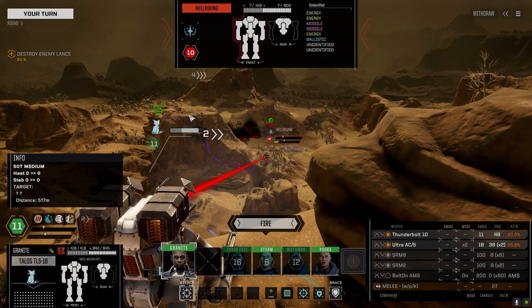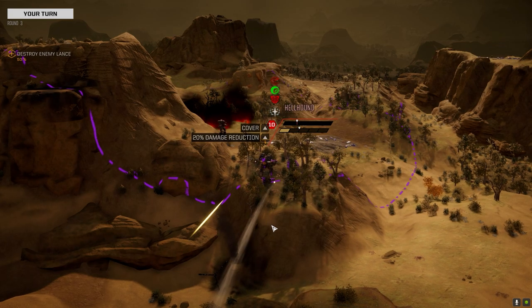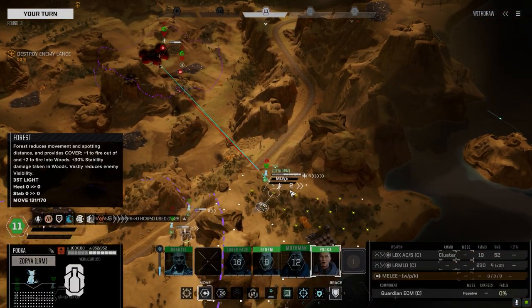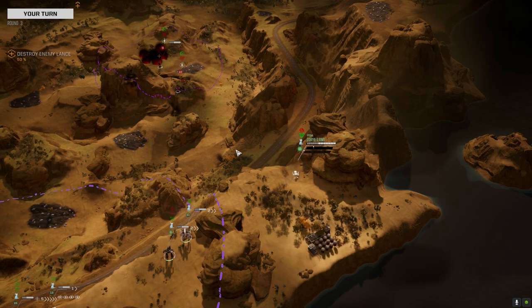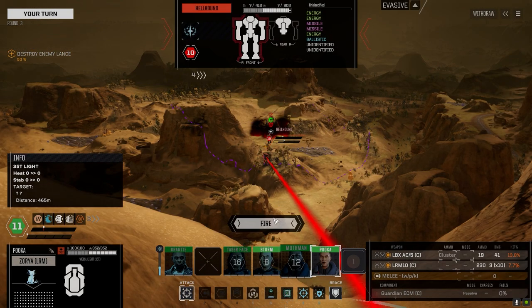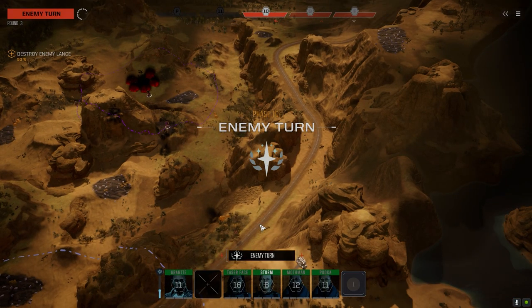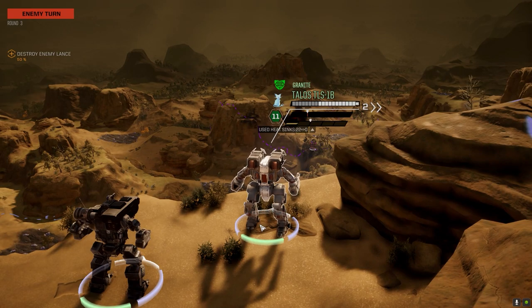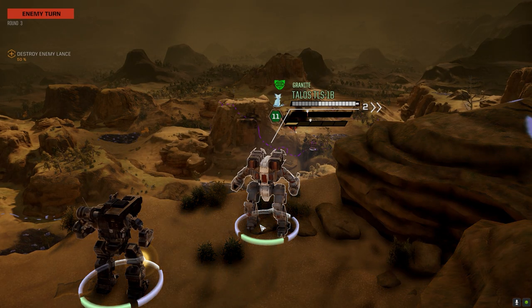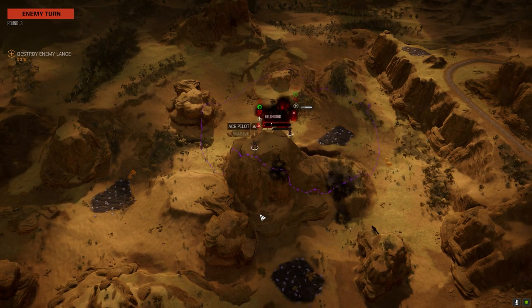Got one on. I could shoot for that Hunchback but I want to get pieces of that thing. If we can kill this Hellhound early it'll be a massive bonus. Oh, he's got a large heavy laser too - at least that's my guess because of the range. I don't think a medium would have had that range.